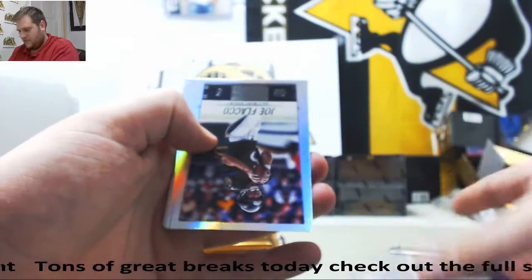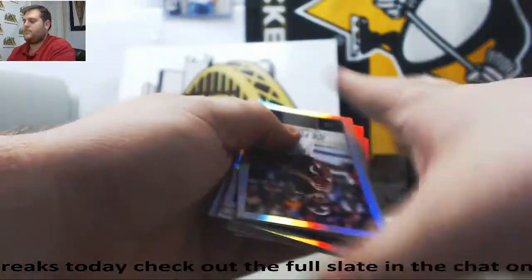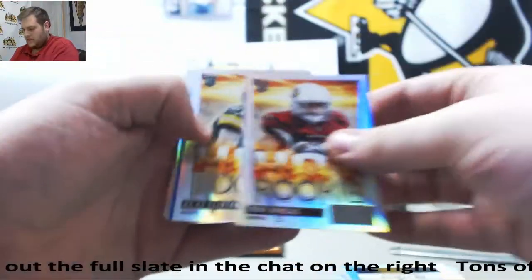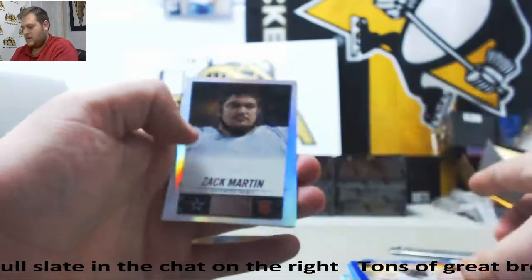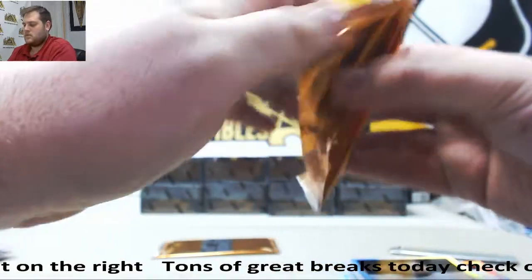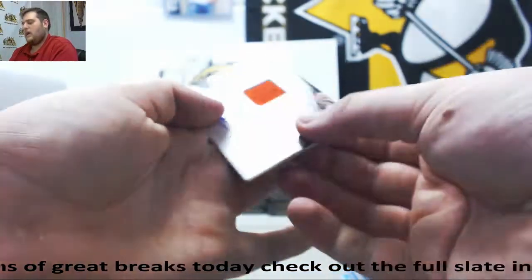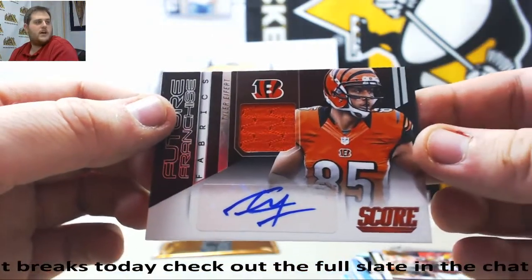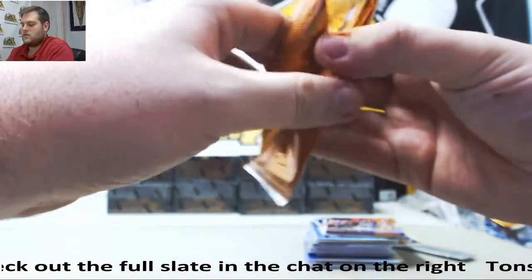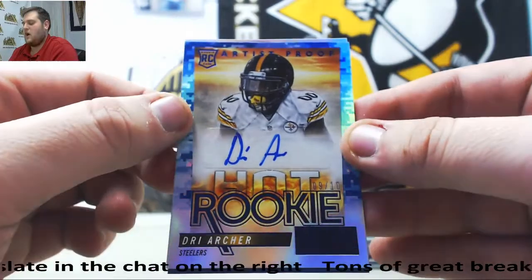Dez Bryant out of 79. Bunch of base cards. Rookie Pat, rookie Nicholas, Clinton Dix, Ellington out of 99, Martin, Dennard, Riley, Pryor, Smith, Dixon, Aberderis. Jersey Swatch — Tyler Eifert. When he's healthy, a monster for Cincinnati. Let's get to our autos. Dre Archer, 9 of 10 rookie auto — artist-proof auto, Dre Archer. Jared Aberderis, rookie auto for Green Bay. Scott Kreischen, 50 of 99 for the Bucks.